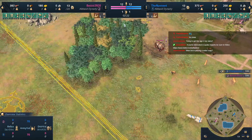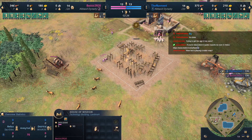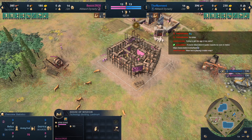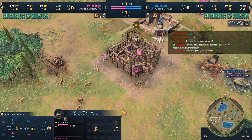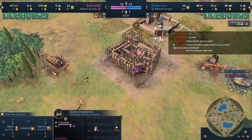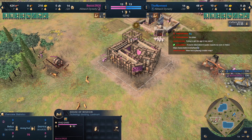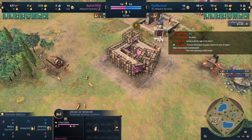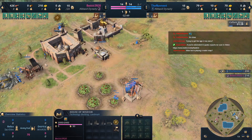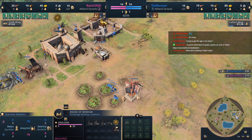The Abbasid dynasty has a small but impactful bonus on this map: Docks at half price. Docks being 75 resources is really good for them — they can basically produce them one or two villagers earlier. But neither player is really going for water in Dark Age, which I think is a bit of a missed opportunity.